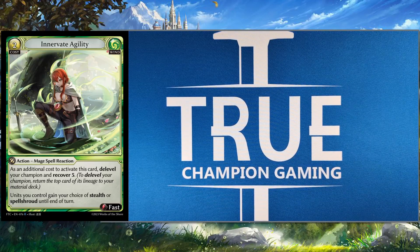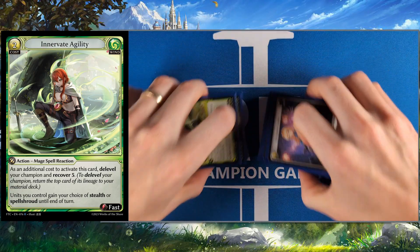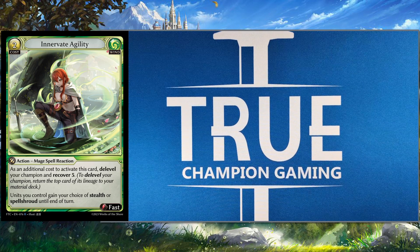That is our entire wind count. As you can tell, only about half the deck — a little more than half — is wind. Those Veilings and Fairy Whispers can be a little suspicious, but they're kind of needed for the deck, honestly.